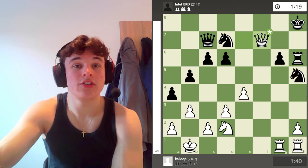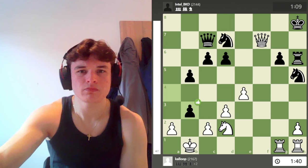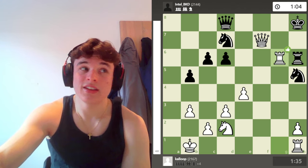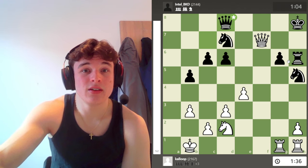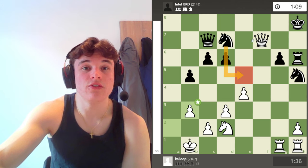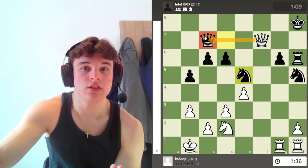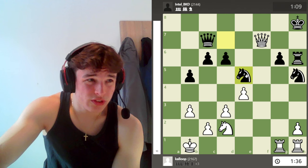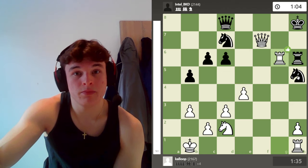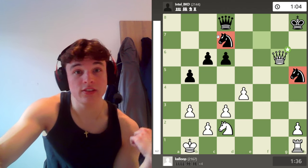Moves like queen e6 check — he can't go to f8 because that's mate, so he's going to have to go back, and then knight f7 forks the king and the rook. So knight g5 just wins. My opponent goes rook f8 and his point is that he's going to sack the exchange and try and fight on, which is probably the best fighting chance he has. We have takes, takes, queen d8 getting out of this pin so the knight can move. But g6 is hanging and there's no way for my opponent to defend it — knight f4 controls that square and he couldn't go knight e5 because it's pinned to the queen.